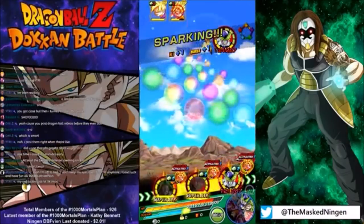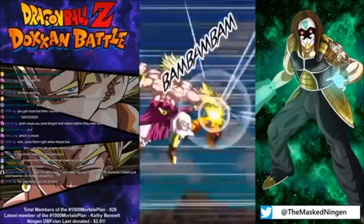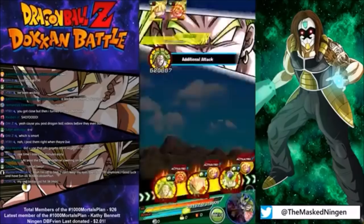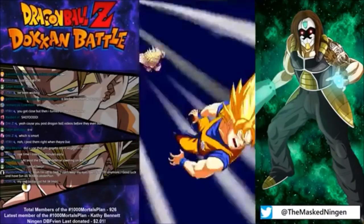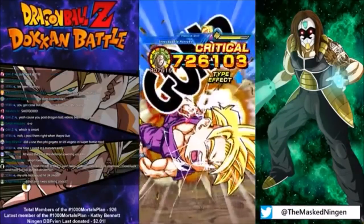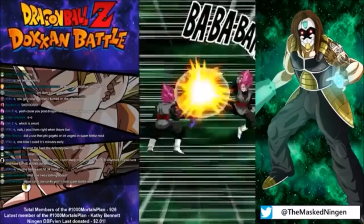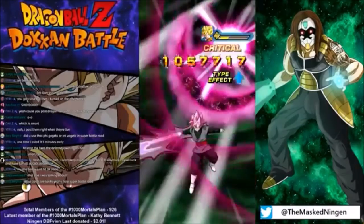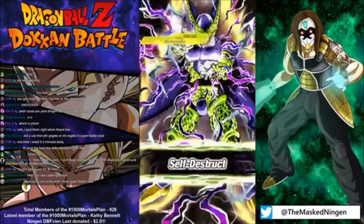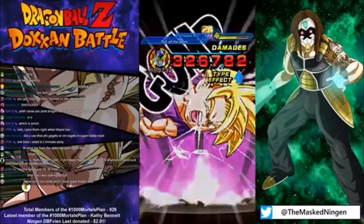On Super INT there's barely any Potara category characters, so every other member would only be getting the 90% buff from the LR. So I decided to use Gogeta as my leader, bring the LR on the team, and then bring a rainbow LR friend — courtesy of our buddy Anthony from AC Gaming. He's on Twitter, check him out — he just started a channel. He has a rainbow star LR Gogeta and a rainbow star LR Vegito, so he is a mega whale.